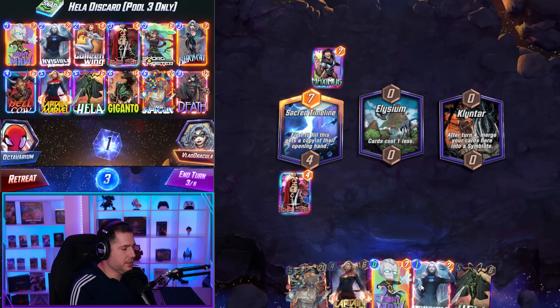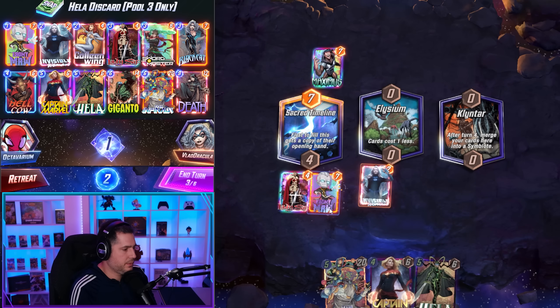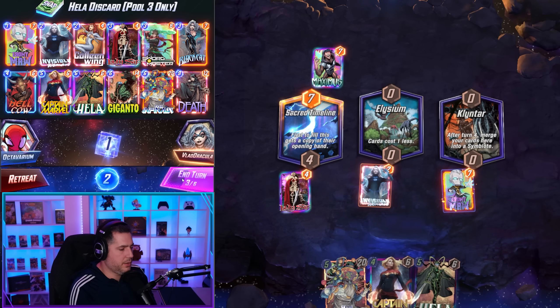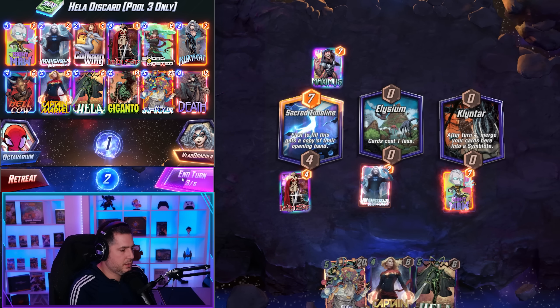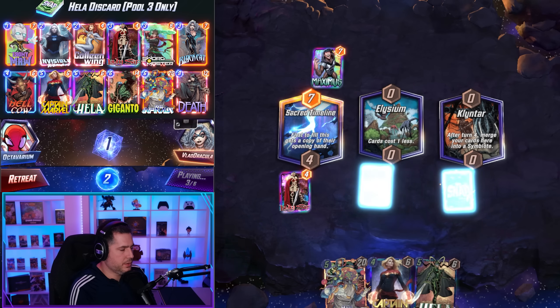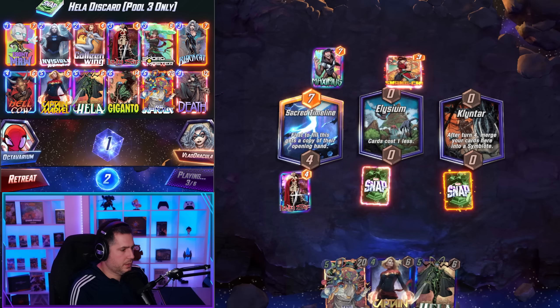Okay now we have Hela. We don't quite have enough discard here but we have to skip next turn. We can play Infinite. We've already discarded two.